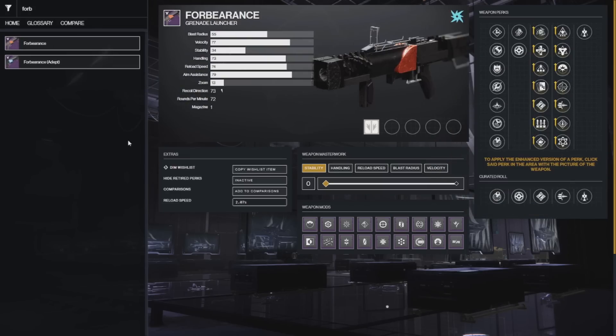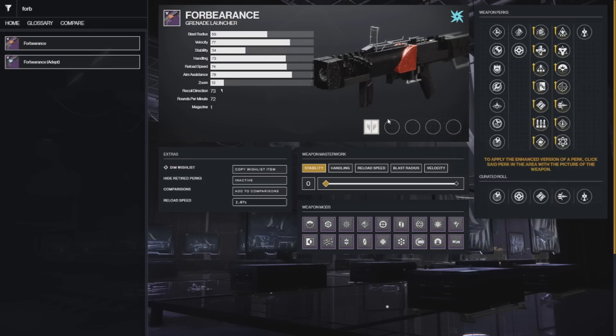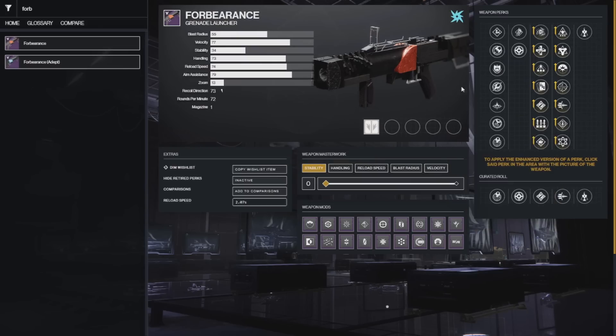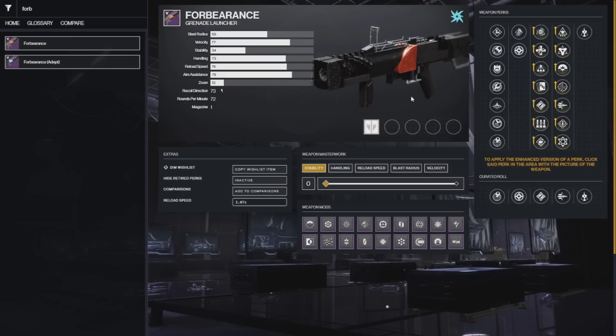And at number 1 we have the Forbearance, the Raid Waveframe GL, arguably one of the best weapons the game has ever seen. Not only is it a Waveframe, but it also has Chain Reaction in the right column — the only weapon in the game with both. On the left you pretty much just want Ambitious Assassin or Surplus and you're good to go. It's extremely strong as is and I think it will be the meta for Arc 3.0 builds whenever that comes out. Definitely get one with Chain Reaction.